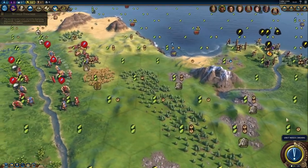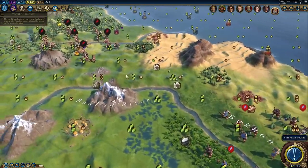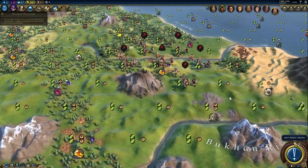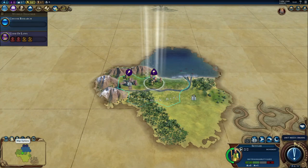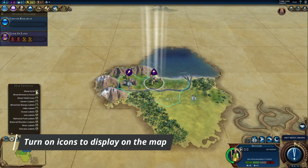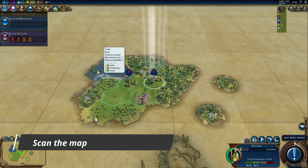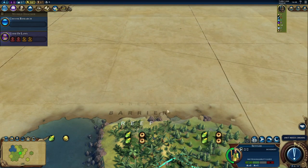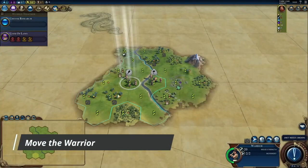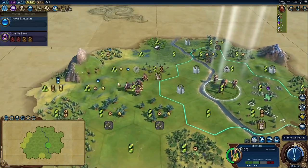The terrain is the primary factor that determines your city placement, but it also impacts the placement of some districts and wonders. Step 1: Prerequisites. The first thing I do is make sure that yields and resource icons are displayed on the map. Next, I scan the map for anything of interest, like the name of a natural wonder that might be hiding out there. And lastly, I always move my warrior first to explore and see more of the map.